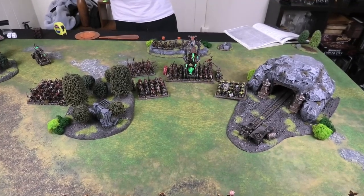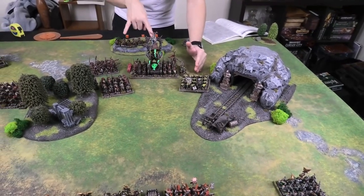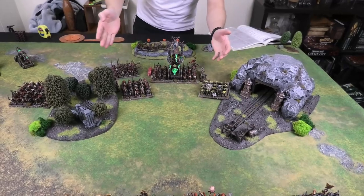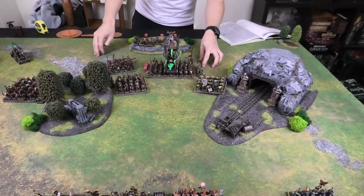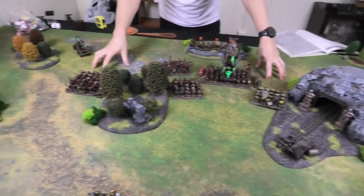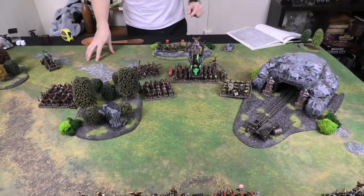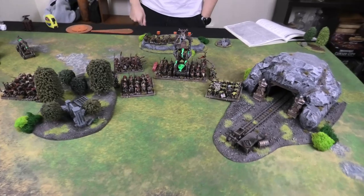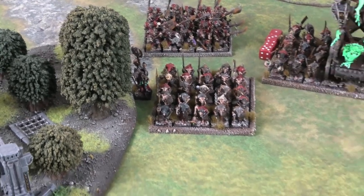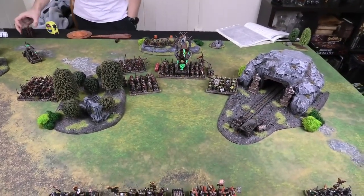Skaven movement: everything moves forward — Plague Monks up front, Slaves advance, the Screaming Bell slowly moves up. There's limited space so positioning is tricky. Warlock Engineers advance for line of sight. The Rattling Gun doesn't have line of sight yet but only needs 15 inches so it doesn't matter. Storm Vermin come up; Clan Rats with Warp Fire Thrower move on the flank. Jezzails and artillery stay put.